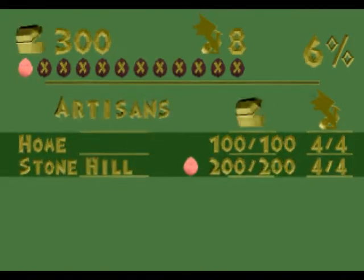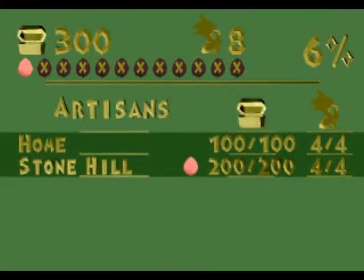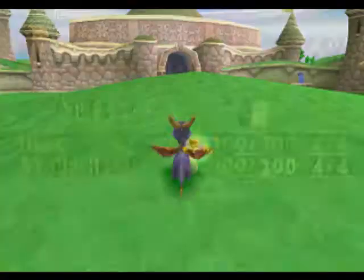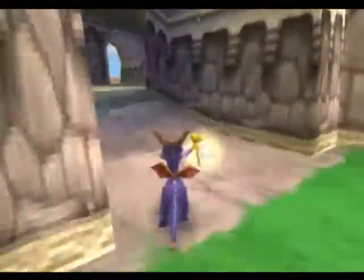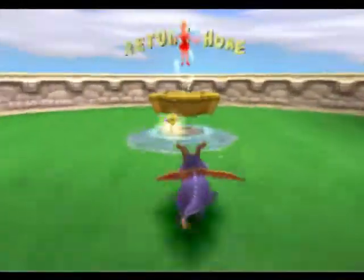There's a total of... wait, what is that? 4, 4, 6, 7, 8, 9, 10, 11, 12. So yeah, 12 — I thought it was 12. There are 12 dragon eggs total. We've got one out of 12 dragon eggs, eight dragons released, and 300 treasure. So let's go to the return home and go to the next level.